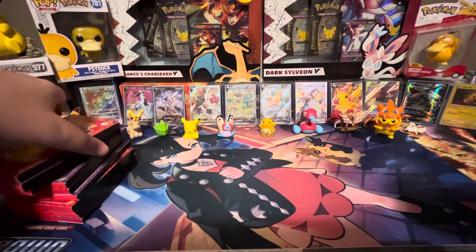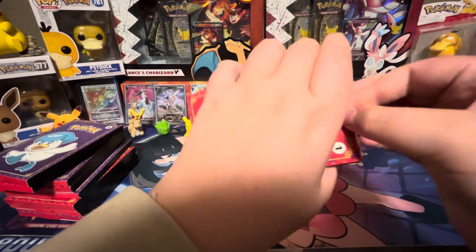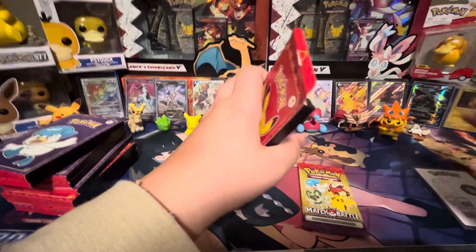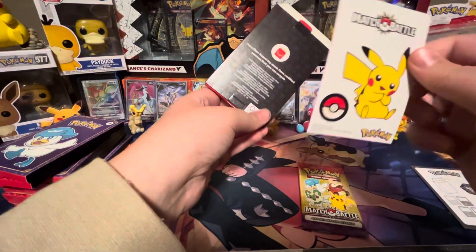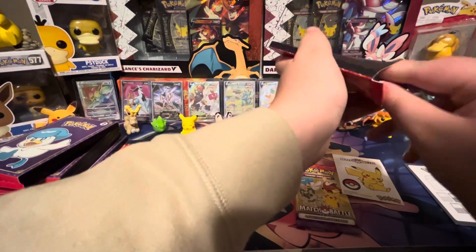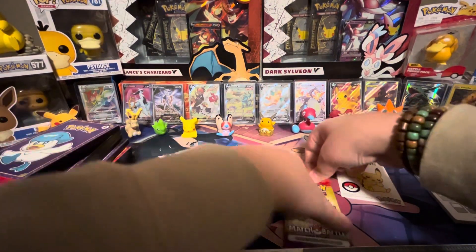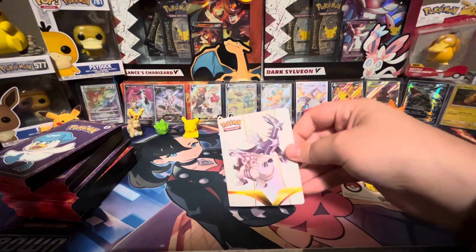Okay, we're going to start off with number 1. We got the pack, the instructions for the game, it looks like we got a little sticker, and we got this coin right here. Let's open up this pack — there's 5 cards. And then we got this binder to put all the cards in.